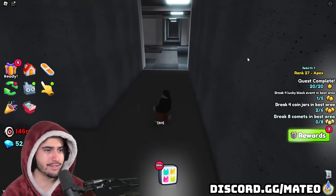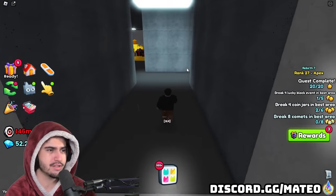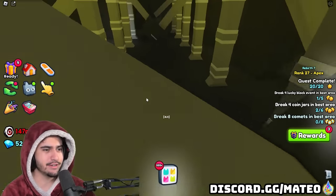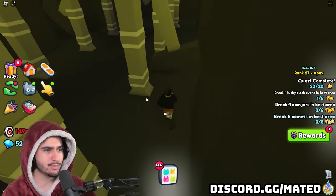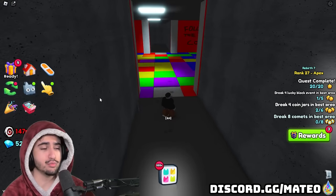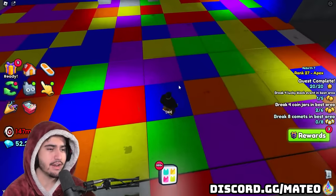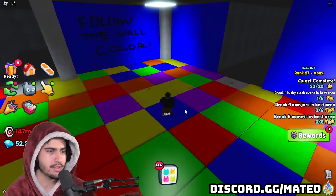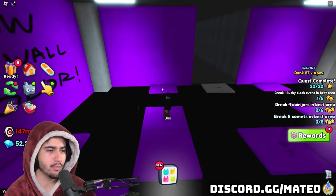I didn't even notice but when I was walking across this area the floor was falling out. We came across a new puzzle room — it's kind of like that Fall Guys game mode where you need to look at the color on the wall, and that's the one color that's not going to disappear. It's not a puzzle to do anything special but it's a cool little addition. Just follow the color on the wall and that's the one that doesn't disappear.